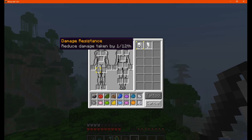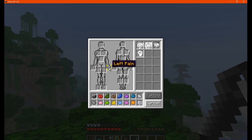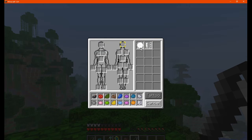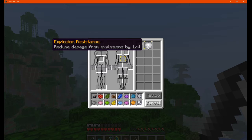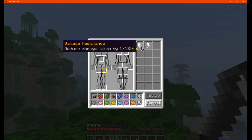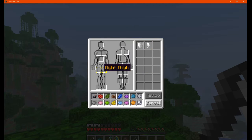For thighs you've got damage resistance and fire resistance. For feet you've got feather falling and jump boost. The other side gives two lots of similar abilities. On the back you've got fire resistance, but damage resistance is on the front — so there are a few differences between front and back.